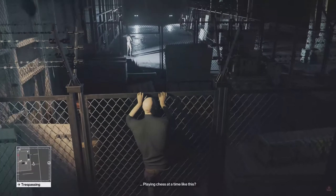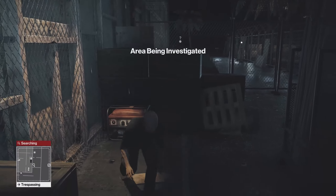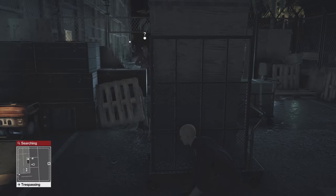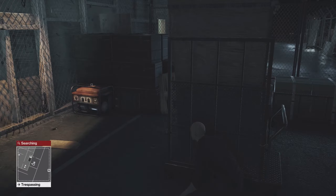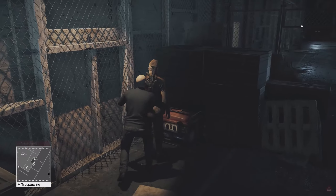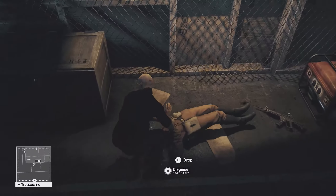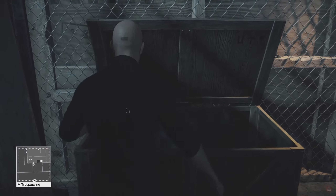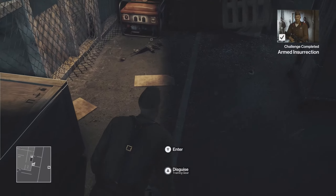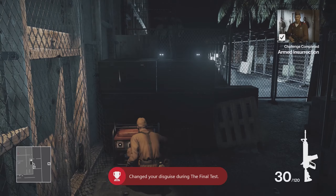In front of us, you can see that there is a generator. We're going to disable that. Simply go back and hide behind this pile of wood. This guy is going to come and try to turn back the generator, but we're going to stop him. We're going to subdue him and take his outfit and his gun — the gun is going to be for another missable achievement. Subdue him, drag him to the crates and dump him. Take his outfit and we're going to take his gun. Make sure you put the generator back on — the floodlights — so no one can come back here.